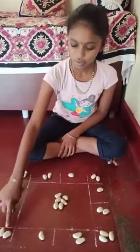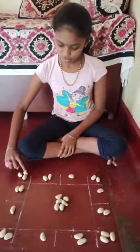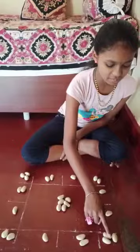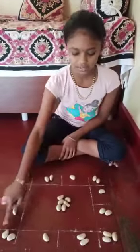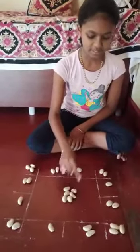Here, there are 4 rows. In each row, there are 8 seats — counting 1 through 8. Each row has 8 seats. In the middle, I have kept 6 seats, counting 1 through 6.